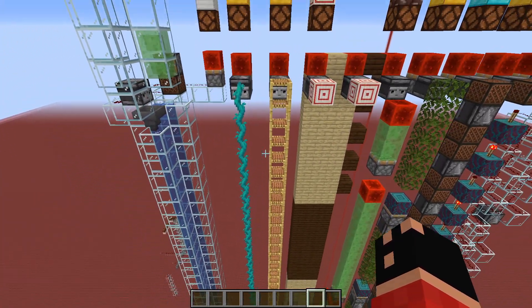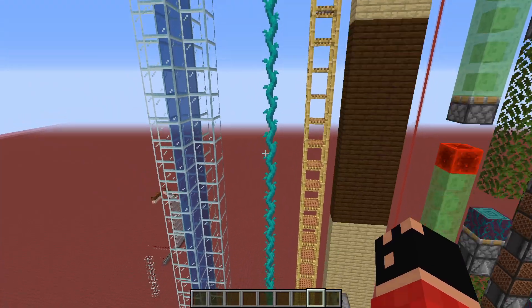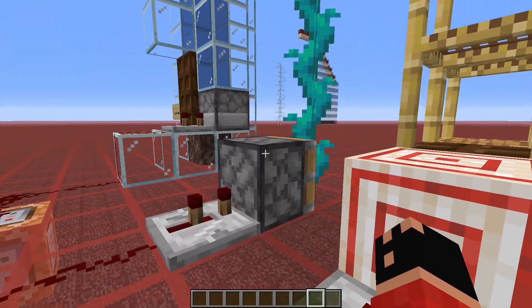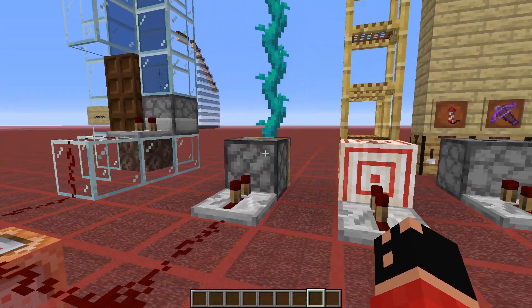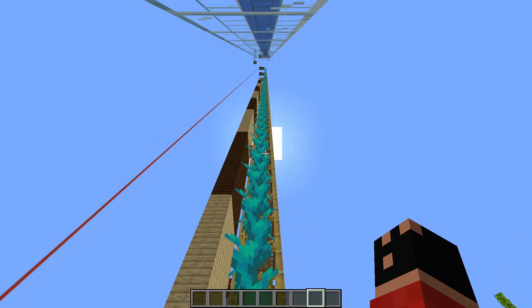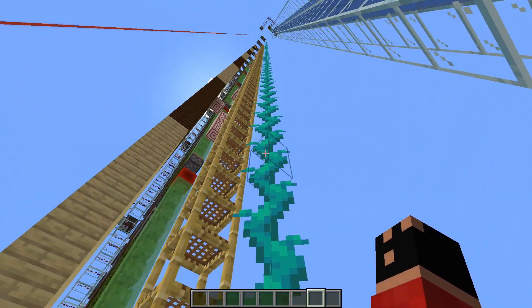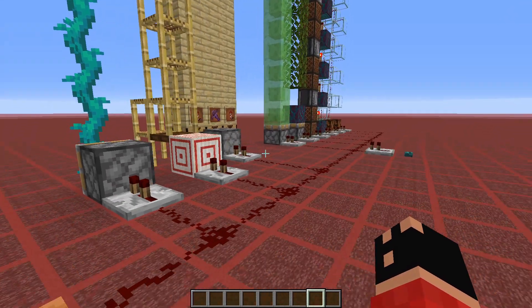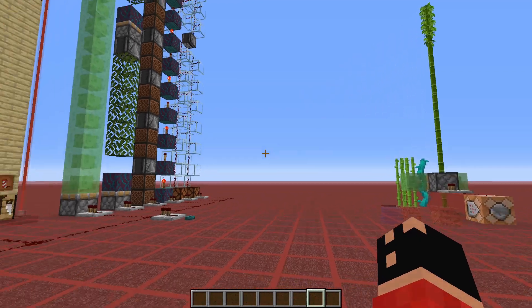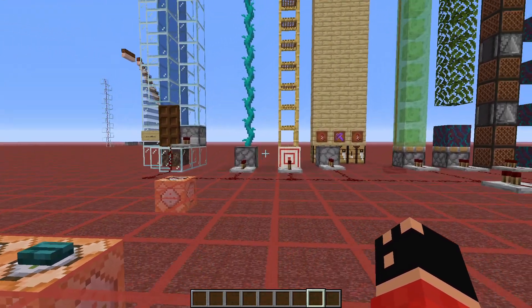For the second one, we've got some vines — twisting vines — that are just broken by a piston. This is a one-time use and will send a one-time redstone signal up to the top just by breaking the vines. You could also use sugarcane or bamboo; it's basically the same speed for any type of plant that grows upwards.